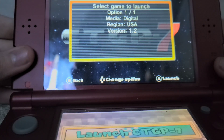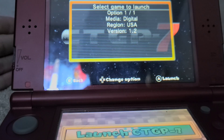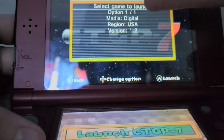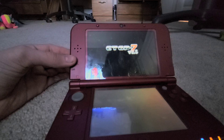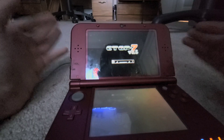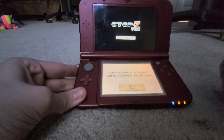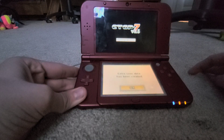Push 'Launch CTGP7' and you'll get a 'Select Game to Launch' screen at the top. Depending on your setup it'll give you options, but since we have the digital version in the US region, just go ahead and push Launch. The screen will go gray and black for a moment, then a loading screen will appear. On the bottom screen, a pop-up will say extra save data will be created — push OK. It'll start creating the save data; push OK again.